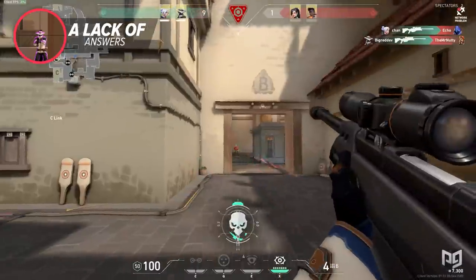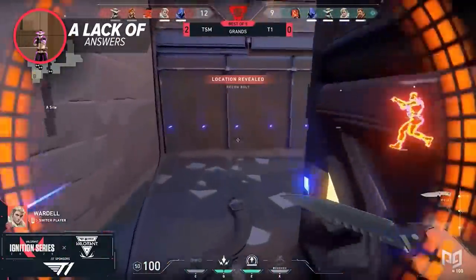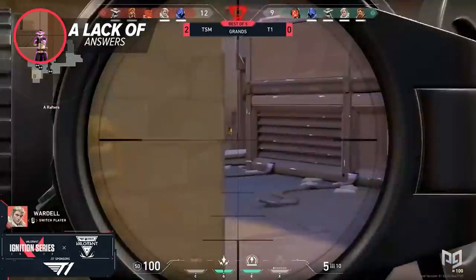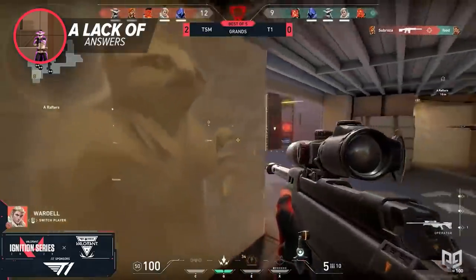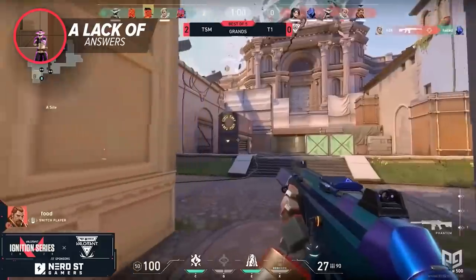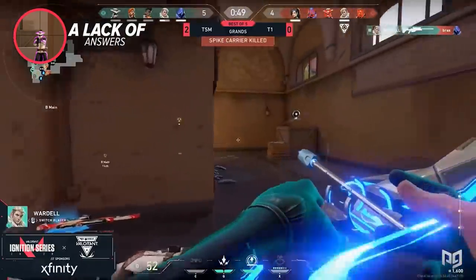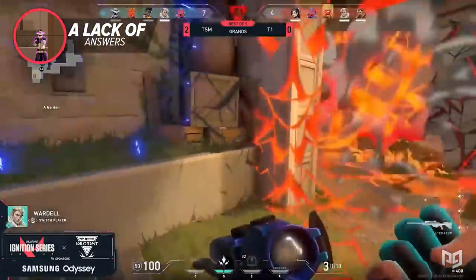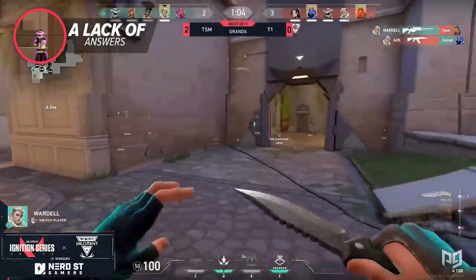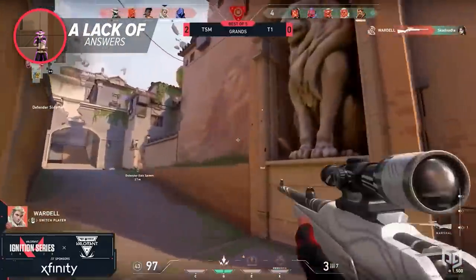The difficulty of dealing with a good Operator player is even shown in professional play. TSM took first place in the NSG Ignition Series tournaments recently, and one player drew a lot of community attention: TSM's main Operator player, Wardell. Not only did he top frag in the grand finals against T1, but he routinely topped the scoreboard in almost every match. Beyond individual skill, what's notable is that Wardell uses the most expensive and slowest weapon in the game. Part of his success comes from an aggressive style — instead of holding corners and waiting, he peeks into angles as a defender to get those initial picks that open up rounds for TSM.